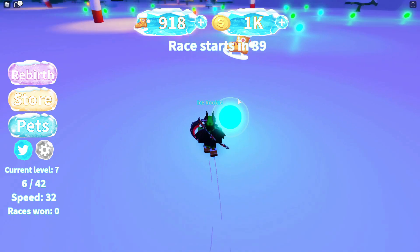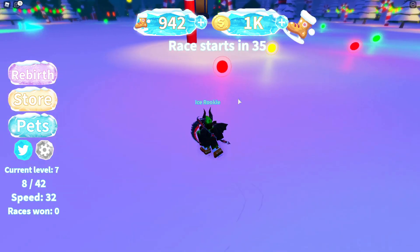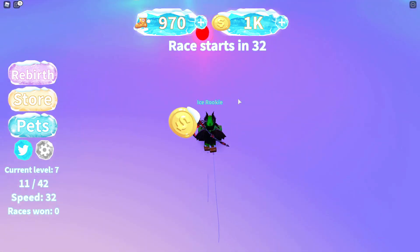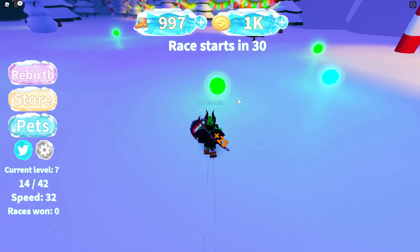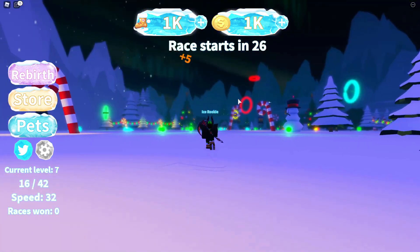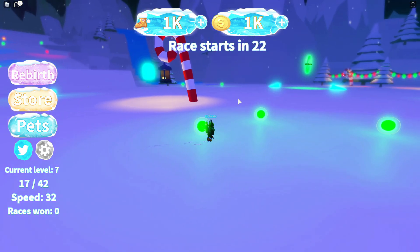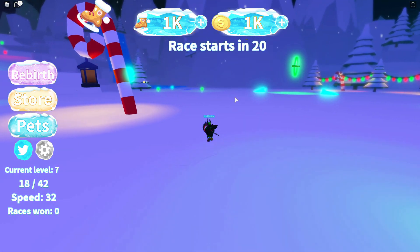I remember earlier whenever I first joined, your walk speed is so insanely slow and it takes like five minutes to get to the next one, so you're just very slowly walking around the map to get stuff. But we're gonna try to find what coins do, because I don't see anywhere where you can spend your coins.